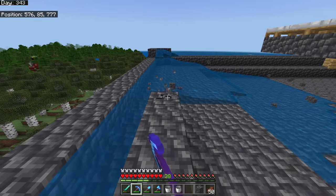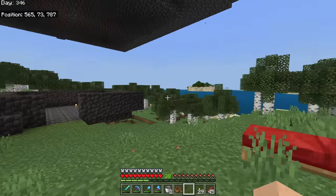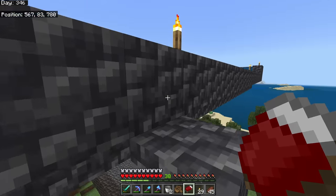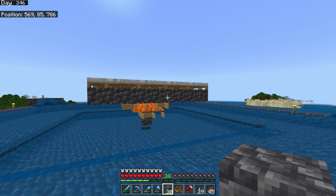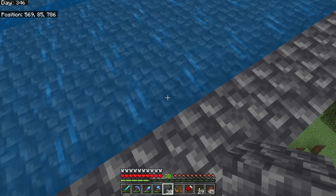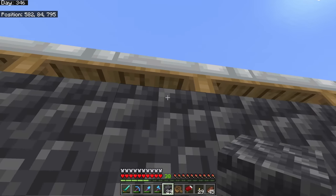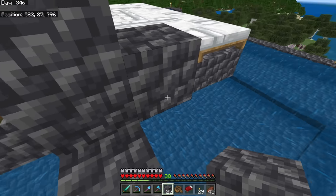Now we work on villagers. I have a spot for villagers but the beds are way up here — you can only be about four blocks vertically from the beds for villagers to detect them. But here's a trick: as long as one villager is up here within range of the beds, a village is technically created and iron golems can spawn. The other villagers will be part of the village by default. So I just need a little barrier so the villager can't connect to those beds, and make them a small cage.